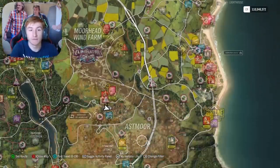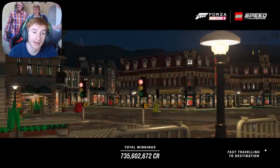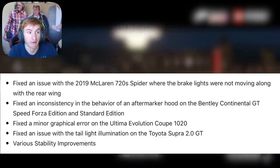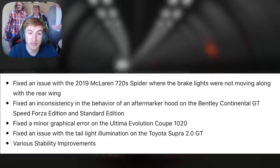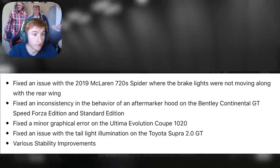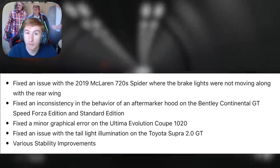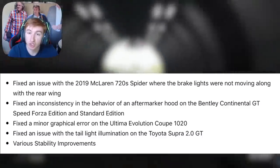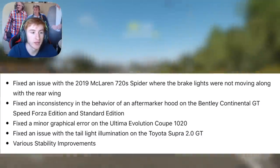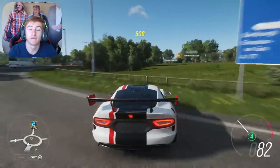And then there's been a few little fixes and bug fixes. Fixed an issue with the 2019 McLaren 720S Spider where the brake lights were not moving along with the rear wing. Fixed an inconsistency in the behaviour of an aftermarket hood on the Bentley Continental GT Speed. Fixed a minor graphical issue on the Ultima Evo Coupe. Fixed an issue with tail light illumination on the Toyota Supra GT. And then some stability improvements. That is the full change log for Update 23.